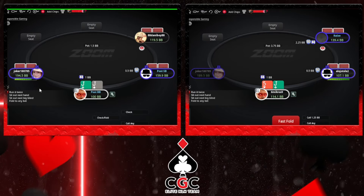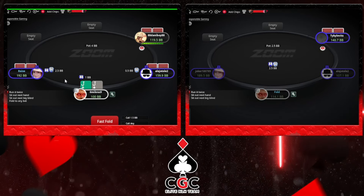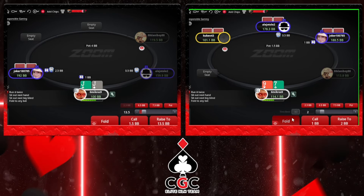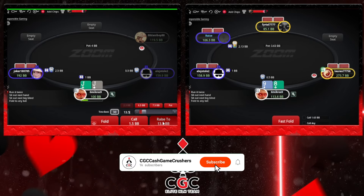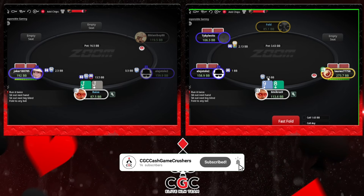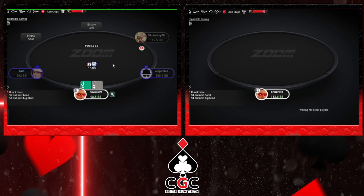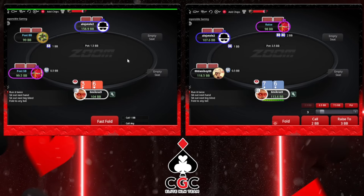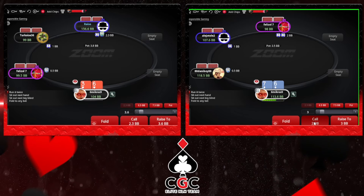I think there is a rod of regs that play 200, also the joker guy plays 200. Pocket jacks - pure 3-bet, and versus a 4-bet mainly jamming. 6-7 gonna be a mix between call, raise, and fold.